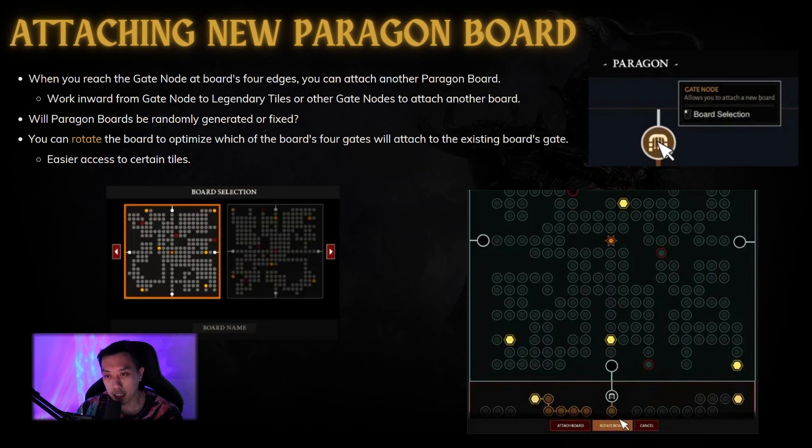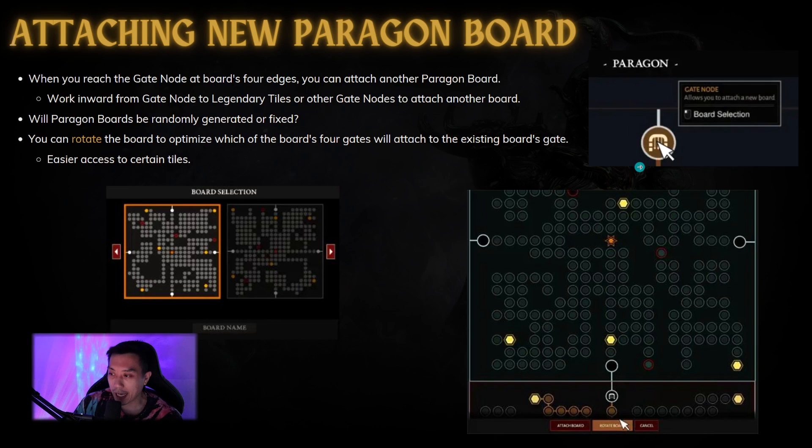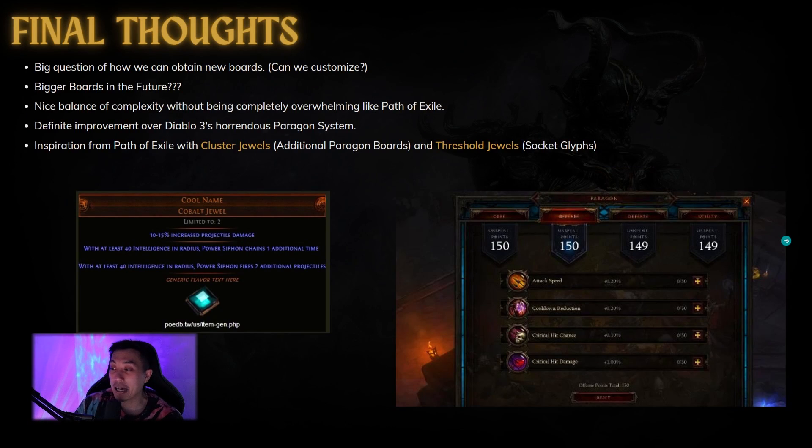I tried to look online for as much information as possible but there seems to be none unless you want to break an NDA. For these boards, you can rotate them so you have access to the tiles you want — say a legendary tile is over here, you rotate it so you have the shortest path to it. You can see in this UI mock-up they have 'attach board' and 'rotate board' options. I'm a little concerned the system could get convoluted, because you could theoretically just beeline to the gate and have a board within a board within a board.